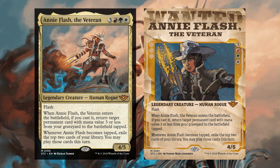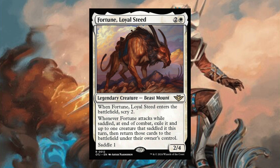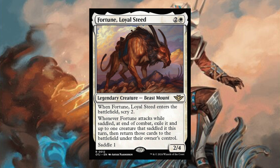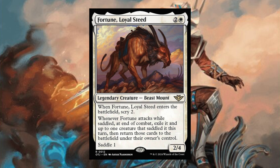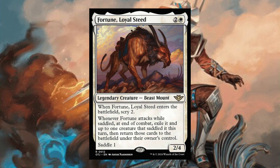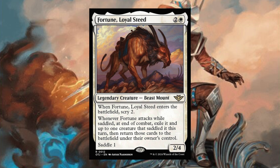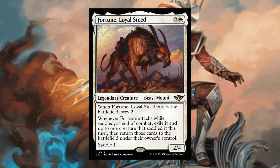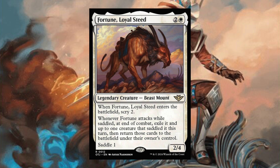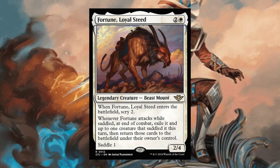Next is Fortune Loyal Steed — two white, Legendary Creature Beast Mount. Mounts are the brand new creature type in this set. Saddle is similar to crew, except the mount is always a creature, versus a vehicle which isn't a creature until crewed. When Fortune Loyal Steed enters the battlefield, you scry two. Whenever Fortune attacks while saddled, at the end of combat, exile it and up to one creature that saddled it this turn, then return those cards to the battlefield under their owner's control. I can already see Annie and Fortune being great partners in a deck.